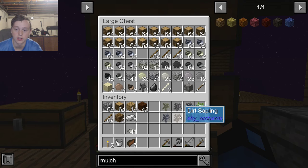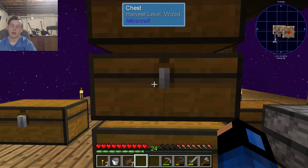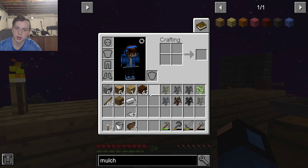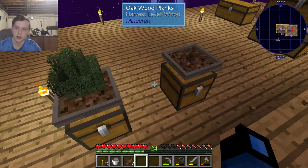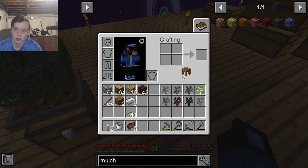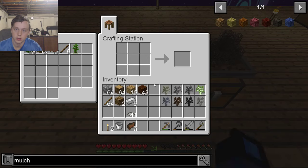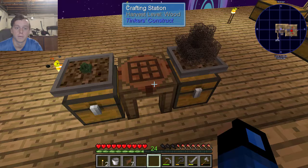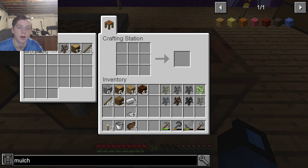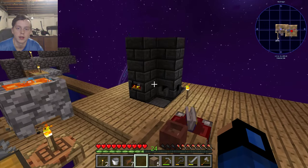We need 8 hoppers — 8 times 5 is 40 iron ingots. Right? Is my math right there? I hope my math is correct. So we're going to do this — I can put a crafting station in there and make it. If I put it here, I can just grab my iron stuff right from there. And do that, and put more of those in. I like that system.